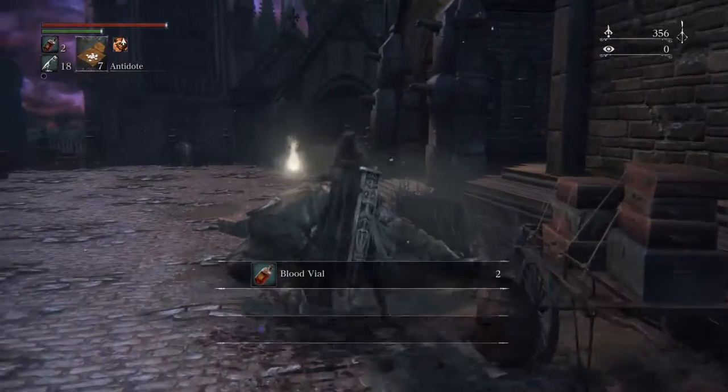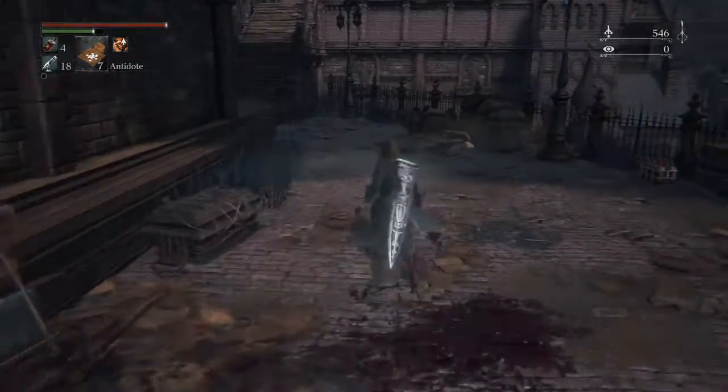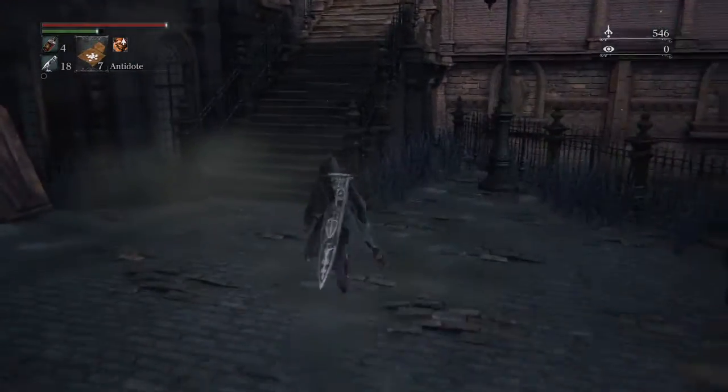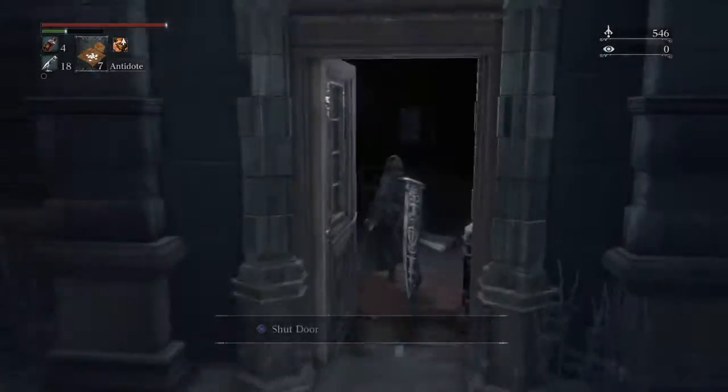They have a really high chance of dropping blood vials — they usually drop two, and sometimes they drop shining coins, but most likely they'll drop blood vials. But this is not where the run ends, so you go over here.